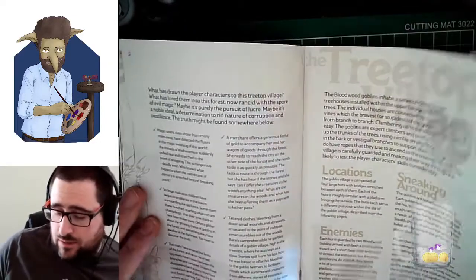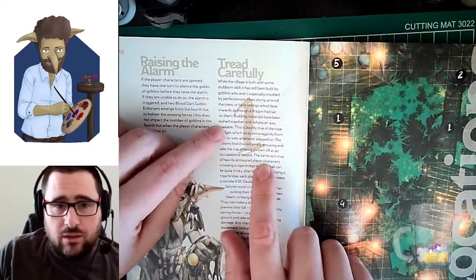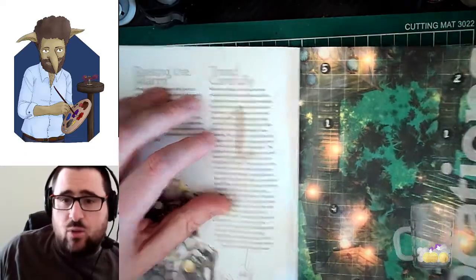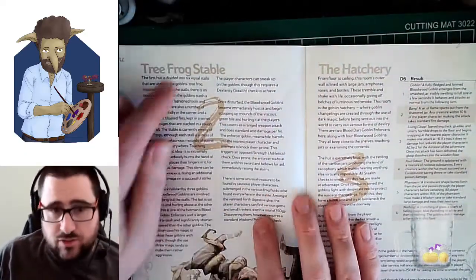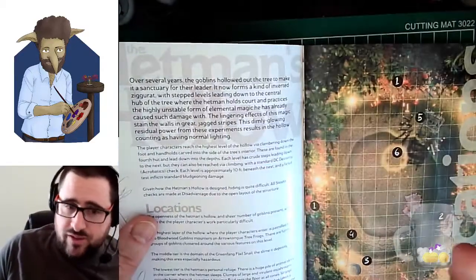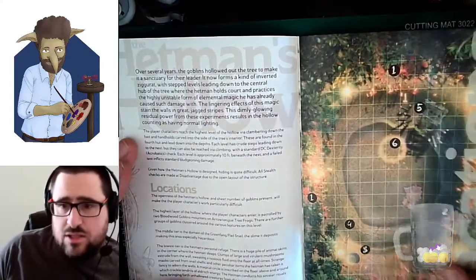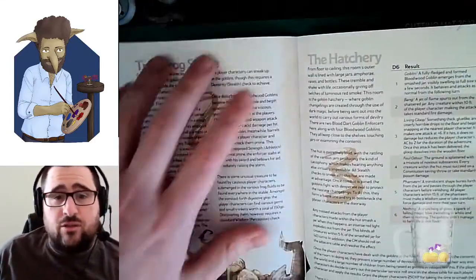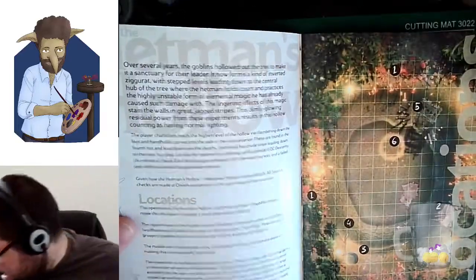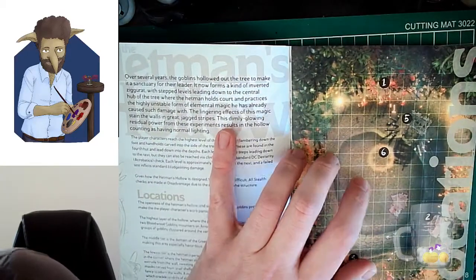It talks about different locations and what's going on, and then gives you maps. Each numbered location on the map is laid out clearly — number one, number two, number three and so on. I really like the way it's printed with the art behind it. I think it's well designed.